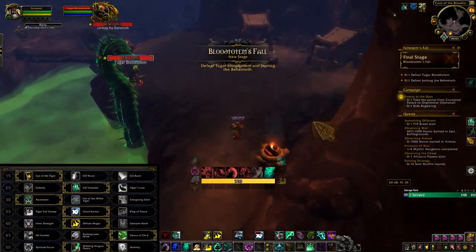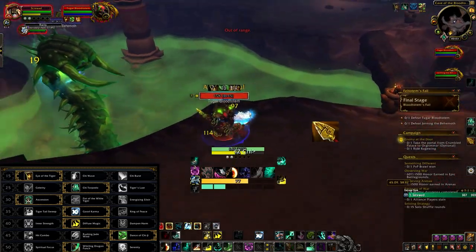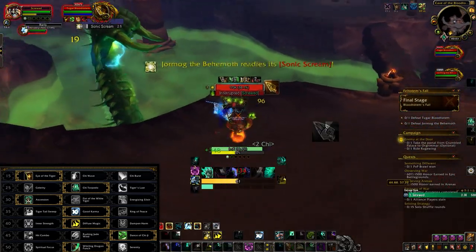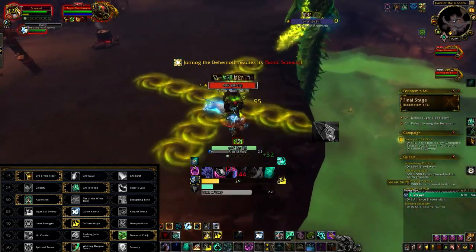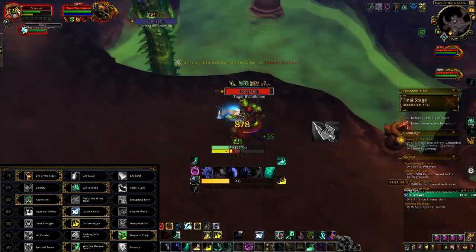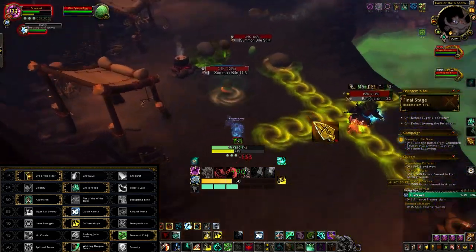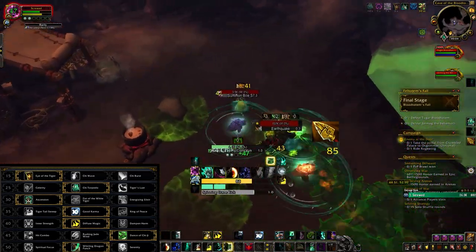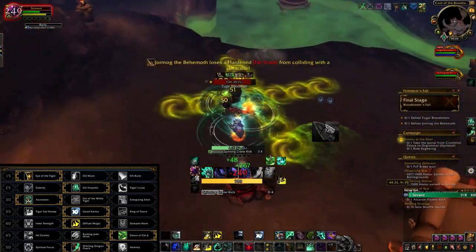If you are a lazy, passive-preferring player like me, go for all the passives you can find. First up we have Eye of the Tiger — it's similar to the other two options in that row, it doesn't really matter what you choose. I just don't like having more buttons than I have to. They all heal you, so choose whatever you like — there's no wrong choice here.